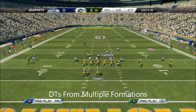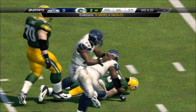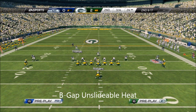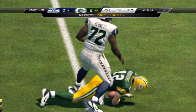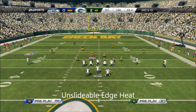We've found basically everything. We've got DT nanos from multiple formations that we labbed — these will work in the game. Some of them are on-bottom like last year, some of them involve easy setups. We found B unslideable heat pressure, we found double-edge heat. As you can see here in the video, we've got just about everything that you can possibly want on defense in the 4-3 Elite guide.